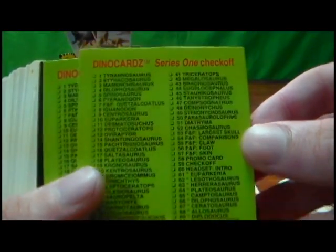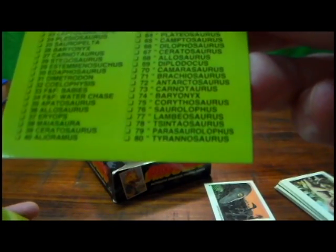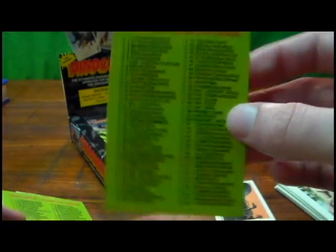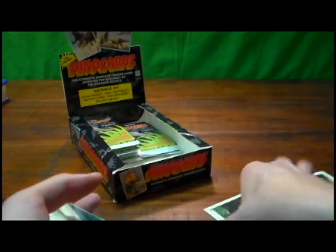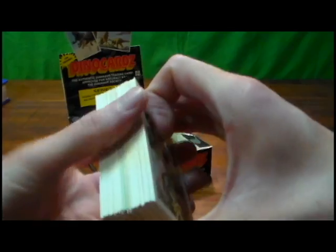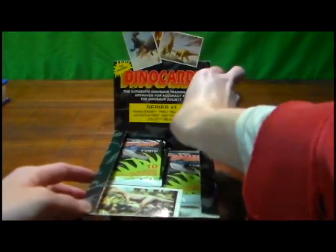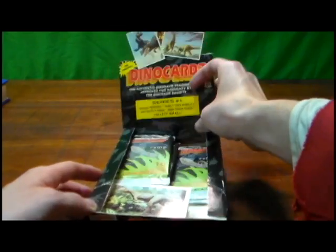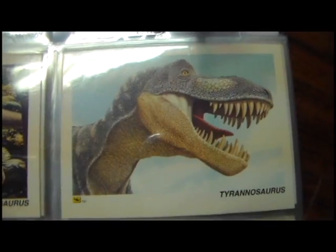It's really nice that this set included a checklist — the other Redstone set didn't include one. This card set goes up to 80 cards, considerably larger than the last set we looked at. The Redstone set only went up to 50, so this set has another 30 different cards in it. Let me get my binder and let's take a look at this set.